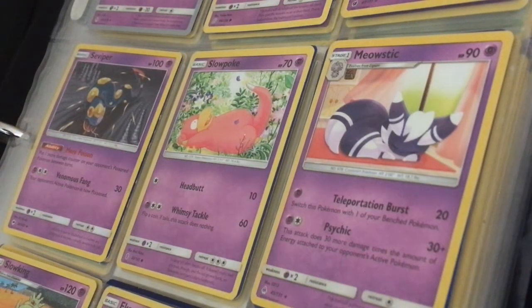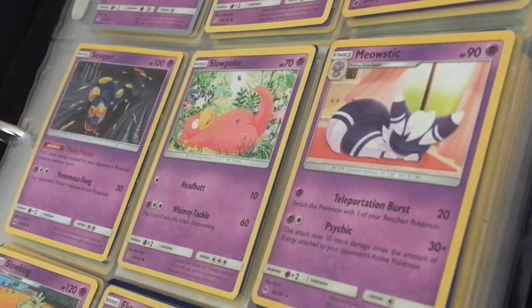Slowpoke, 70 HP. Headbutt: 10. Whimsy Tackle: 60 — flip a coin, if tails this attack does nothing. Meowstic, 90 HP. Teleportation Burst: 20 damage. Sidekick: 30 plus — this attack does 30 more damage times the amount of energy attached to your opponent's active Pokemon.